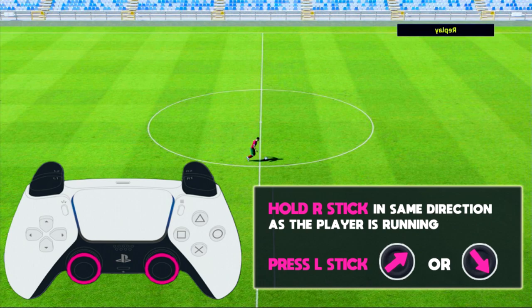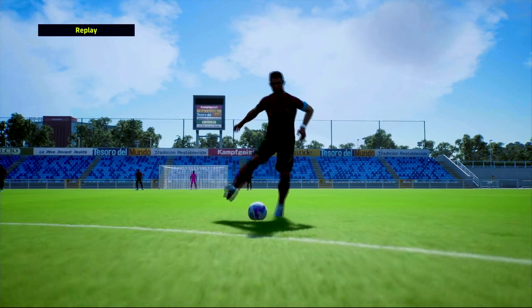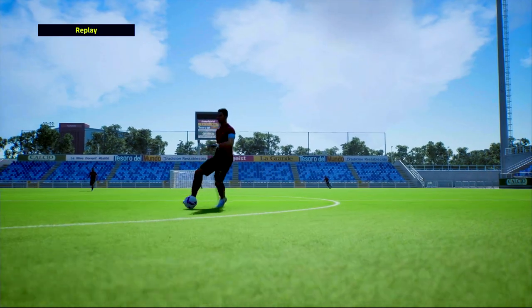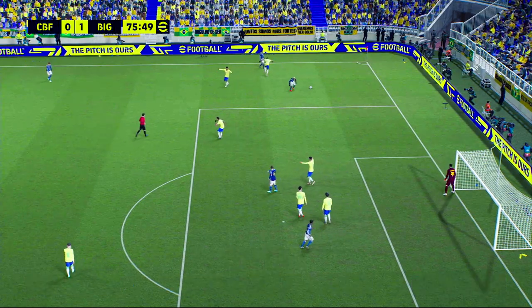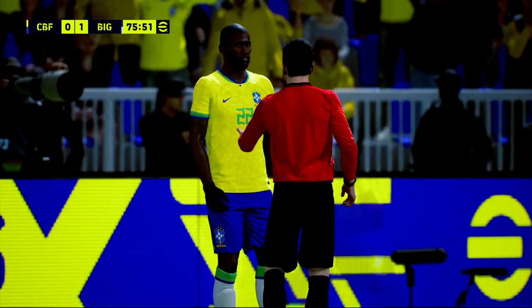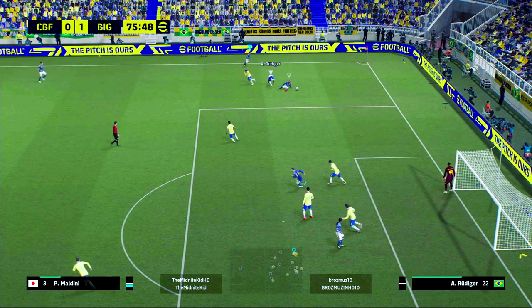The same applies when you flip it around and you're going from left to right — just flip the directions and the inputs. It's very simple to pull off. You can do it when you're sprinting with a bit of pace and acceleration, and you'll see Ronaldo kind of jump into it. Or you can do it when you've got that deft touch control, in a little pocket of space where you're almost at a stop, just taking tiny touches on the ball like Neymar or Dembele, and flicking it in.